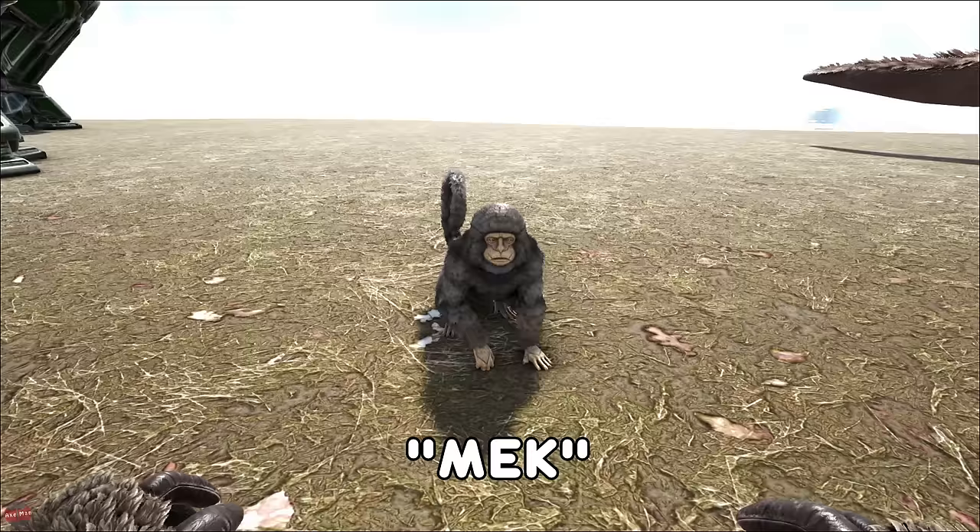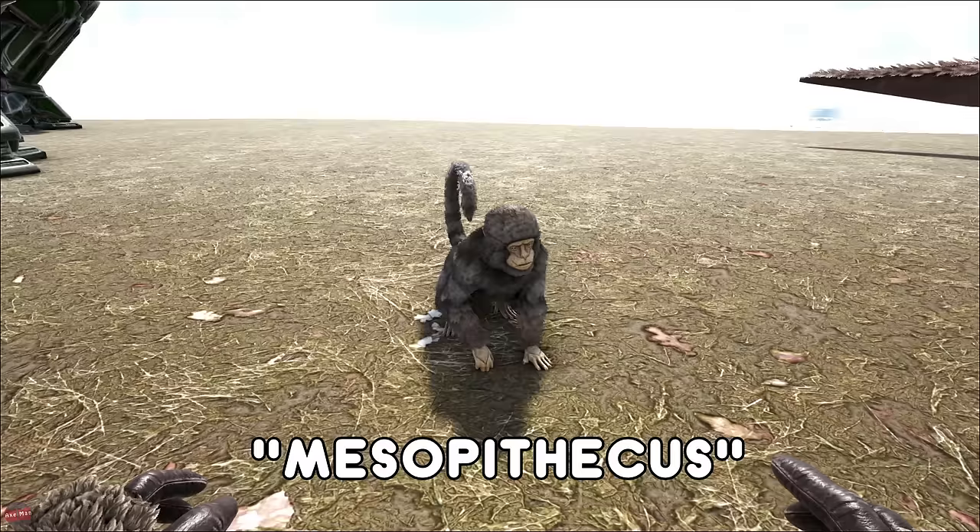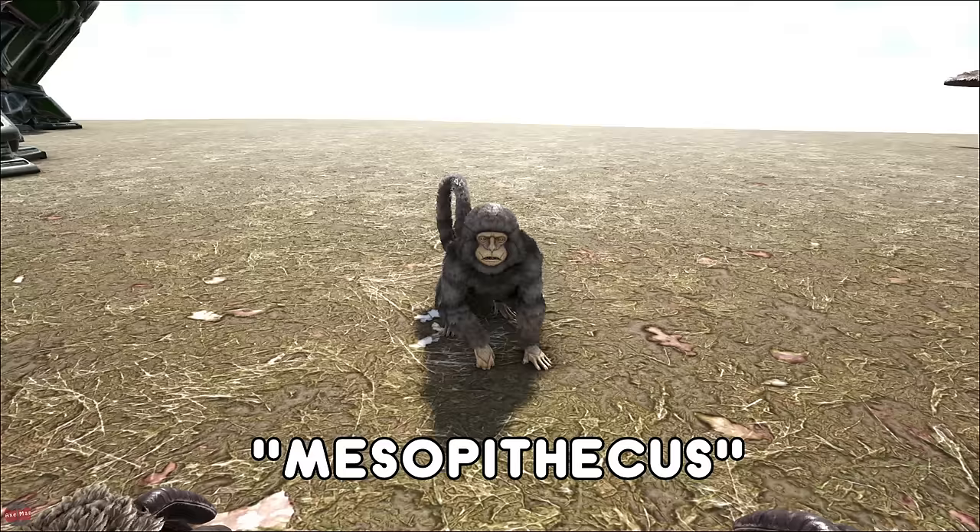The Mesopithecus, the little monkey guy, can be found normally in the jungle areas. He's very skittish — he will run away as soon as you get close to him. Very useful for PvPing though — if you throw him through a window in a base, he will unlock the door for you and let you in. So if you are a noob on PvP and you've built windows, then this guy is going to get in and unlock all the doors for you.